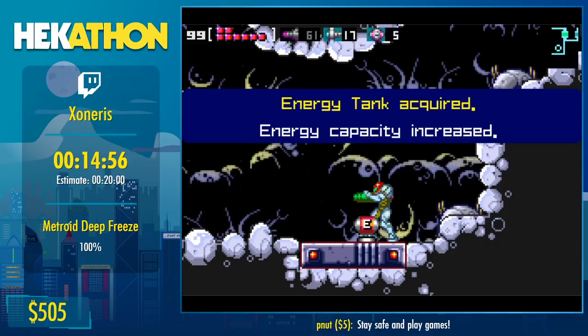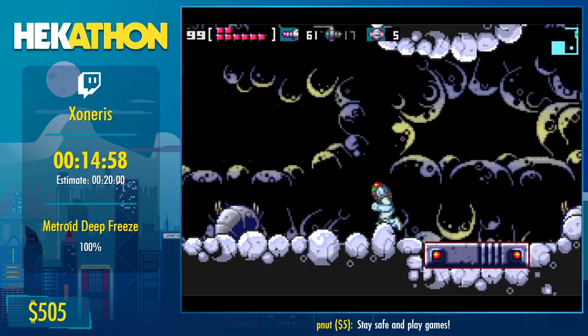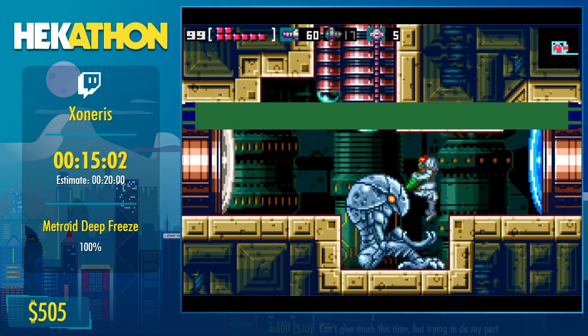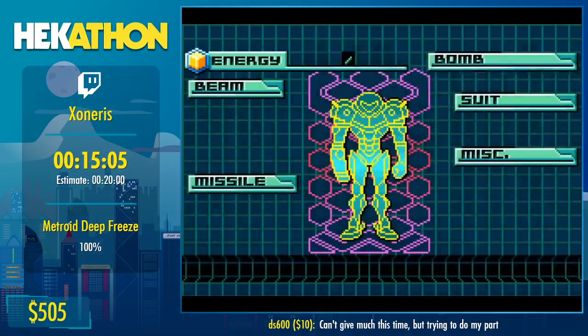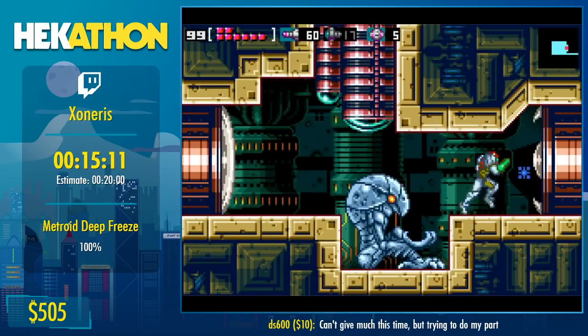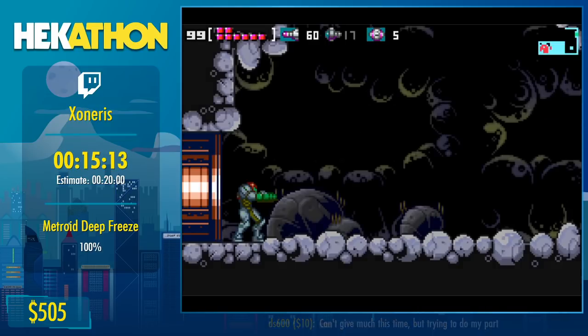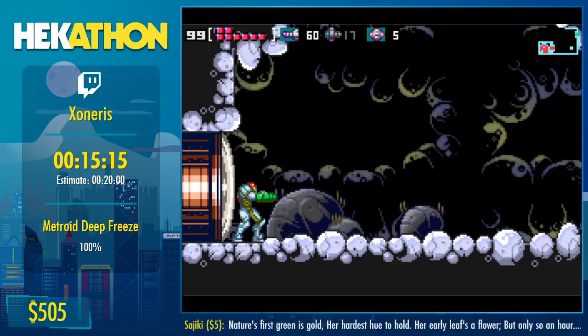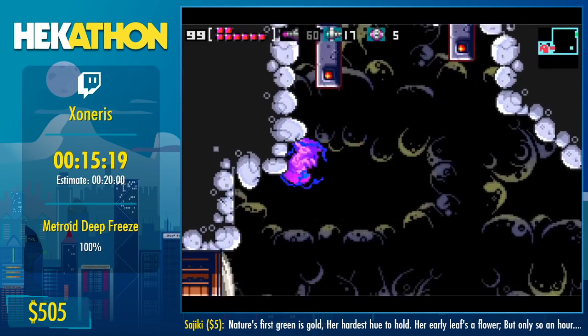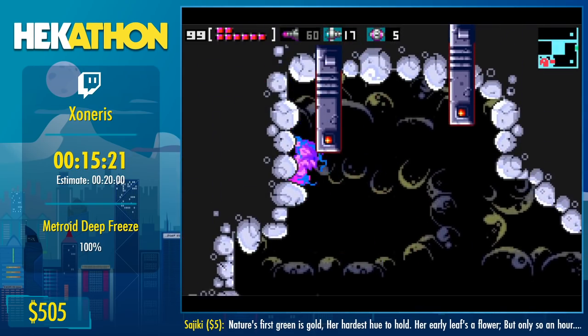'It feels as if something is watching you.' And there we go — our last upgrade, the Ice Beam. 'Freeze your foes in the same way they froze the planet.' Now we have everything, and conveniently the final boss of the game is right here, right after you collect the Ice Beam.